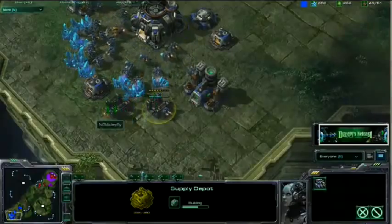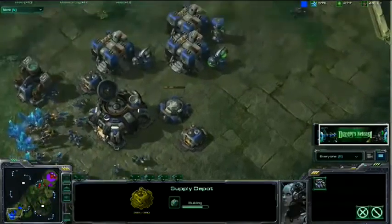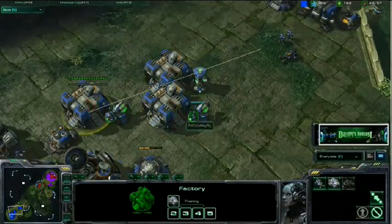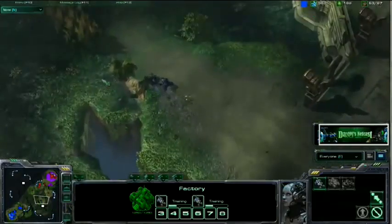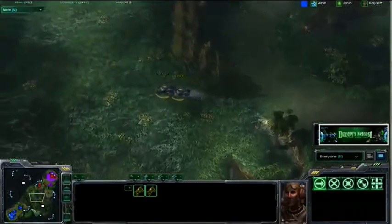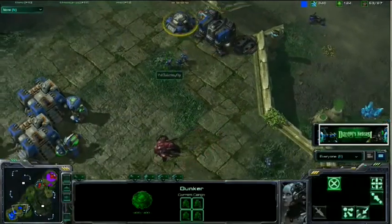Anytime you have a lot of these unit-producing structures, it's so important to be getting double depot. You really do need to start double depoting up in the early stages of the game. And it looks like he's prepping for almost the same push that he was doing in the first game — this Hellion push with some Marines. Still making Marines. Yeah, that's sort of cool to see.